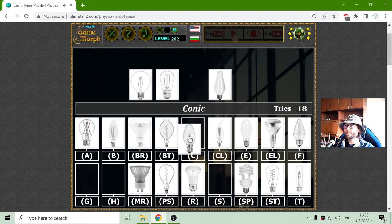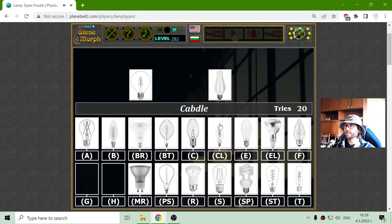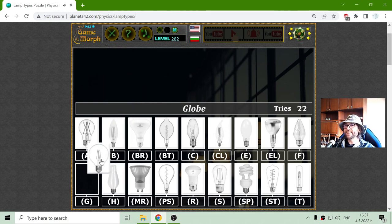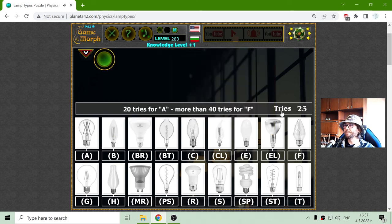The conic shape. The sign. The lantern. And finally, the glow. 23 tries — well, this is B plus or something. And this is for today. Let the force be with you.